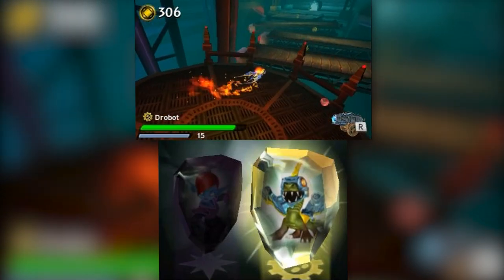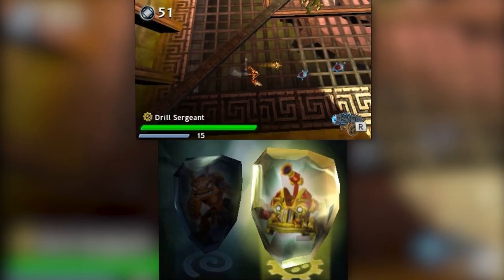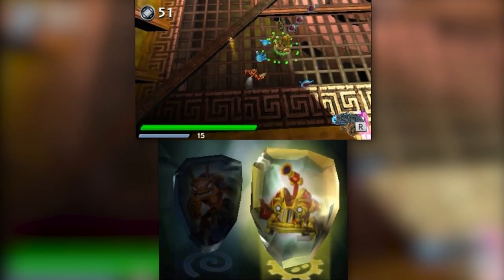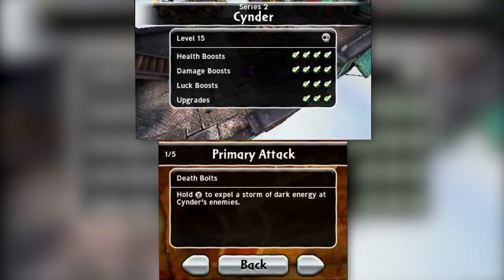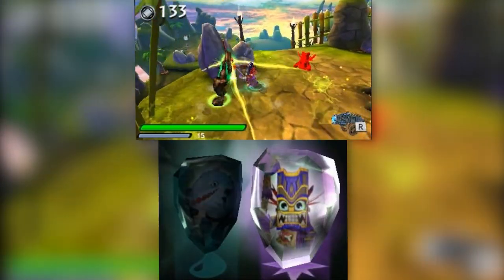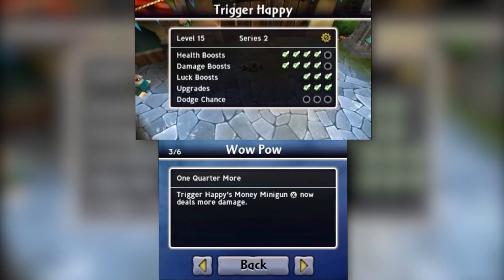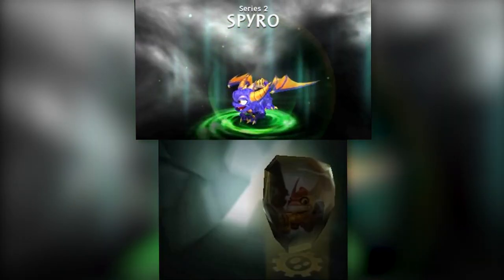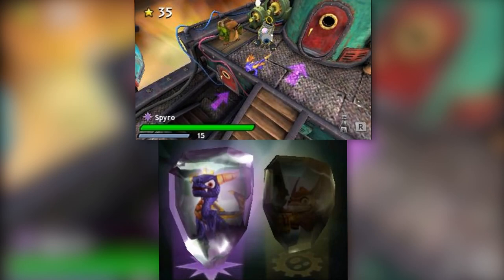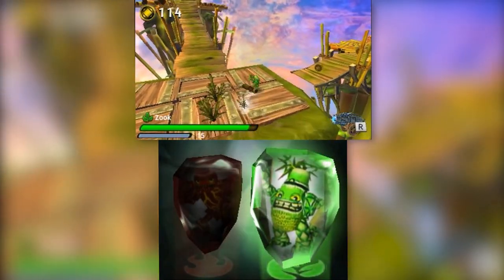LightCores are done better in the 3DS version. In the console versions, placing a LightCore triggers a one-time light blast that damages surrounding enemies. Here, it recharges so you can do it multiple times in the same level. Series 2 figures do get a Wow Pow just like the console versions, but you have to figure out what it is on your own — I looked everywhere in this game for details on my Skylander's Wow Pow but couldn't find it. Their powers are there though. Some 3DS Wow Pows don't match up with the figure's look, like Series 2 Spyro not having red wings.